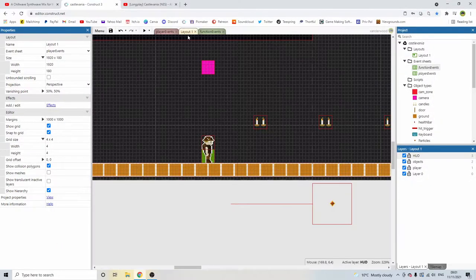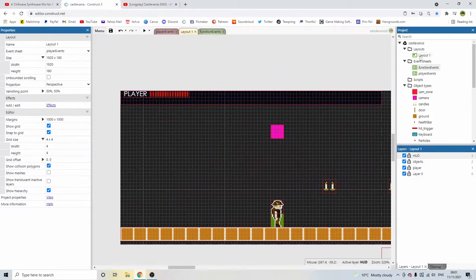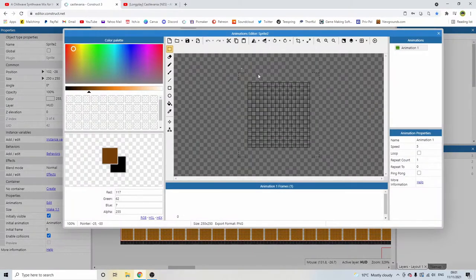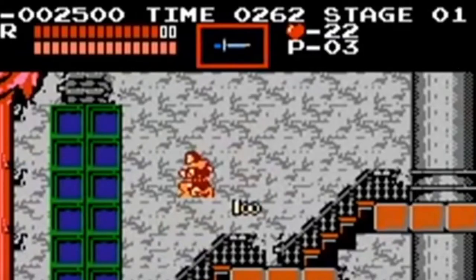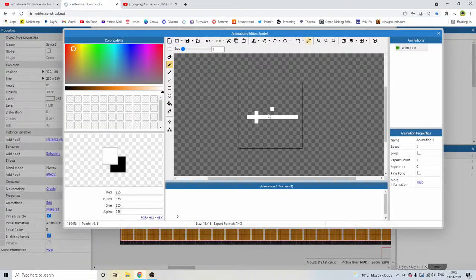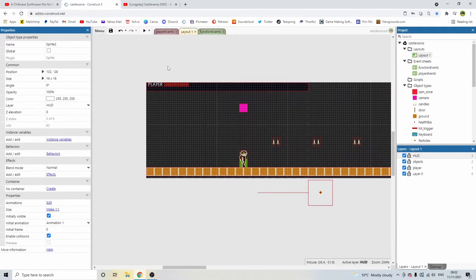We've got the crouch animation — now let's go in and design ourselves a dagger. On layout one, double click anywhere, add a sprite, make it 16 by 16, zoom in, and we're going to create a dagger. I'm just going to draw a straight line as our base. Let's take a look at the original design — it's basically a blue handle with a kind of blue tip. Everything's kind of double pixels.